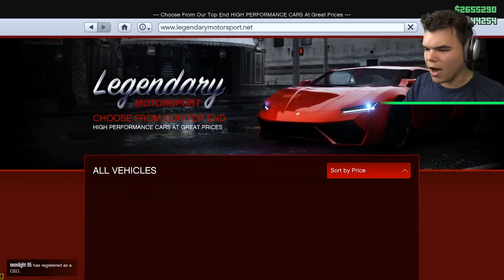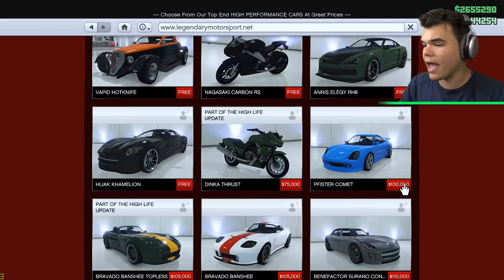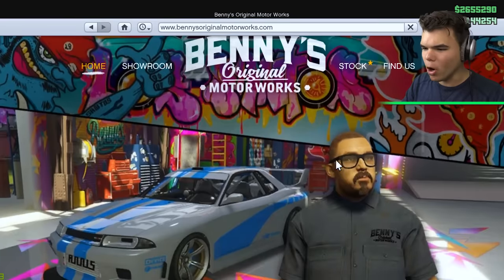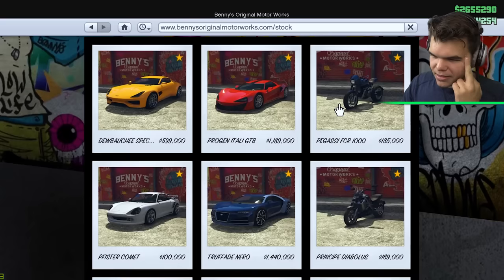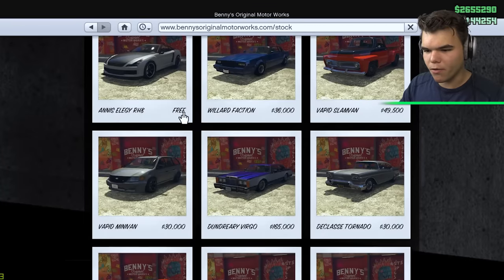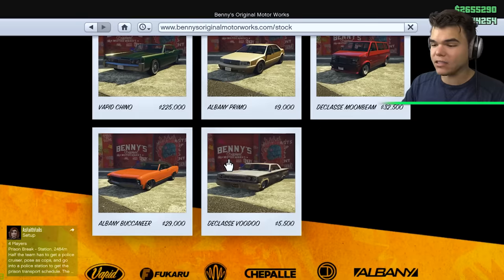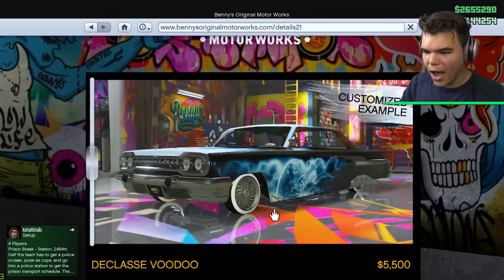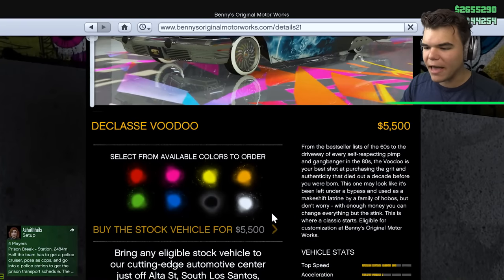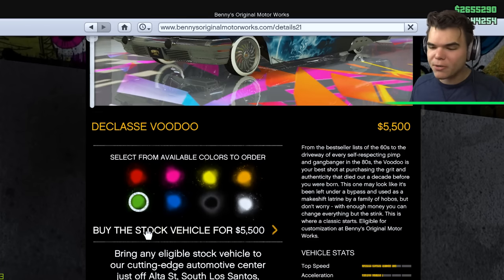Let's check Legendary Motorsport - the cheapest one here is the Komet, which is a Porsche, for $100,000. And then Benny's Original Motor Works also sells cars. The Fister Komet for $100,000, and then some at $12,000, $9,000, $5,500. That's almost double the price of the Rebel, but this Voodoo is one that you can customize like crazy. Let's buy this one in green and compare it to the Rebel - the two cheapest cars of the game.